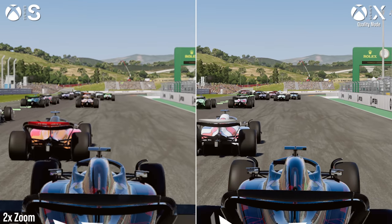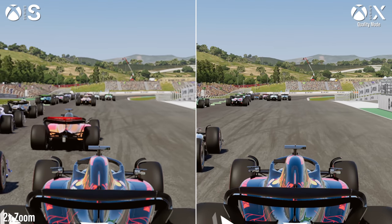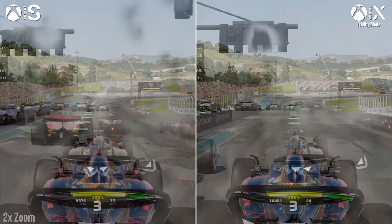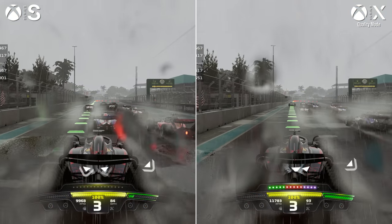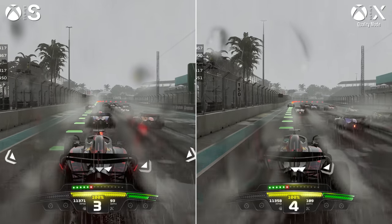The upside is the TAA method — temporal anti-aliasing — does a reasonable job of clearing rough aliased edges, and image quality generally holds up pretty well. So the good news: F1 23 on Series S doesn't miss out on any visual features, which we're so used to seeing in other games.